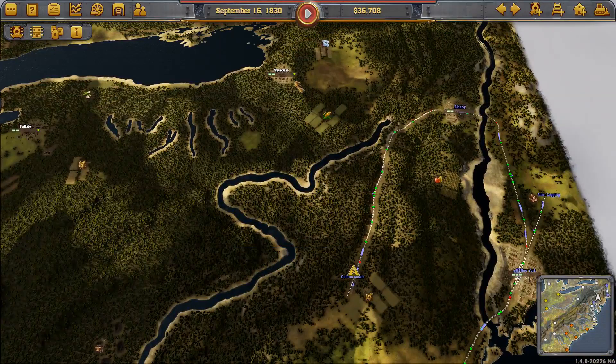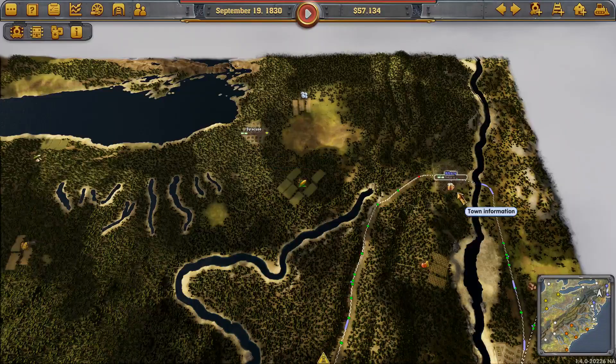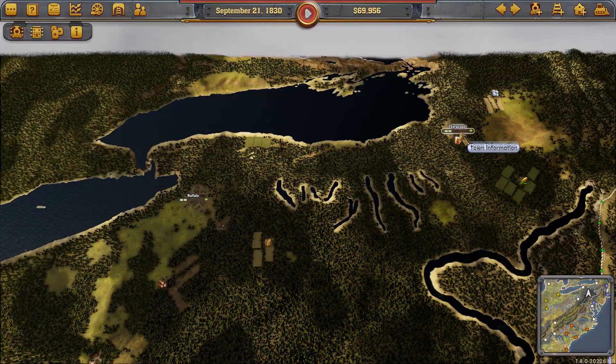Now the next stop will be Syracuse. The trouble is Albany and Syracuse both produce beer, so they won't help one another grow. But once we've gone to Syracuse, we can then swing down to Buffalo, which has meat, so that can help Syracuse grow. However, in my experience with this mission, getting Albany to a size that will allow a second industry for the dressmaking is never a big problem.